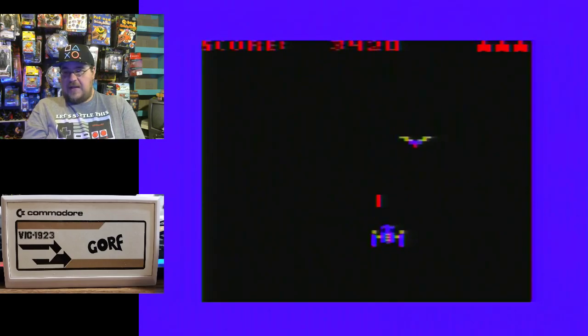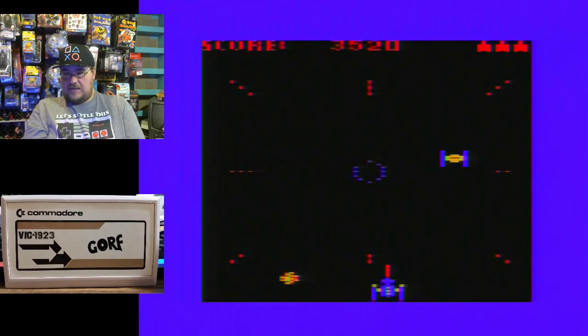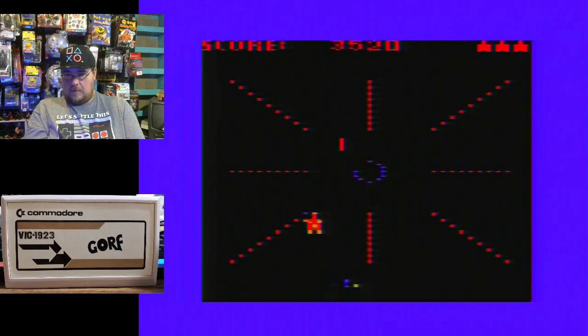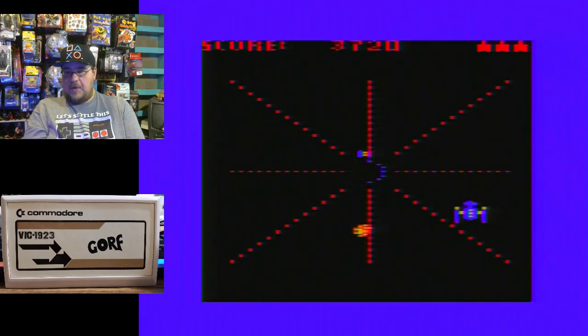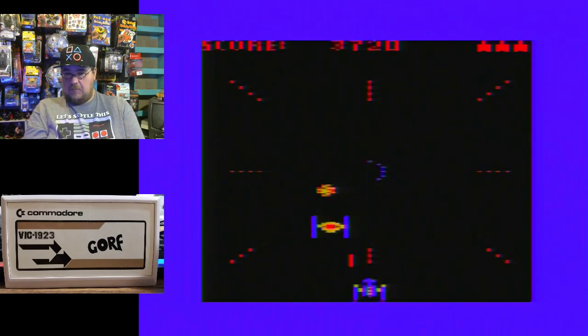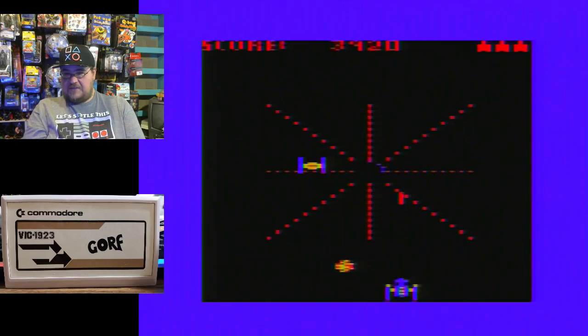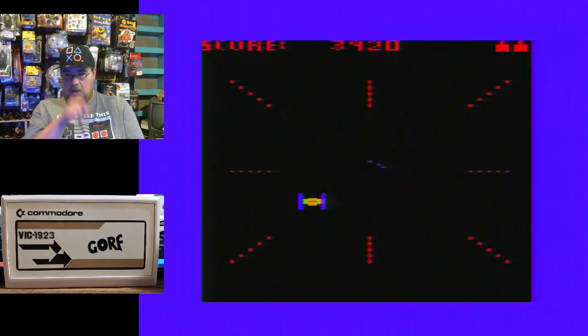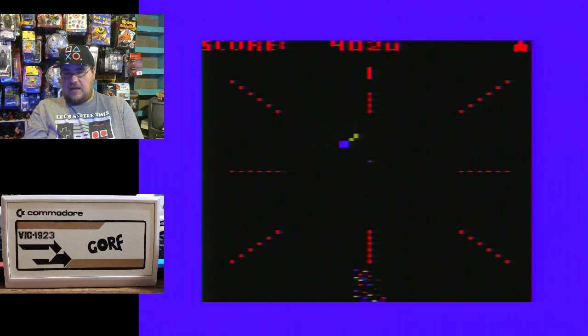You can move up and down as well as left and right. Mission 3, the Space Warp — this is kind of cool, stuff swirls in on you. You can tap the button and your bullet will go all the way up the screen, but once you press it again it cancels out that bullet. So you can have a fast fire, or you can have a long shot going all the way up.